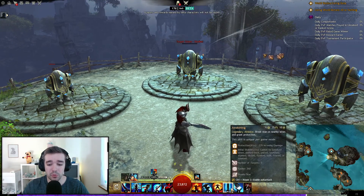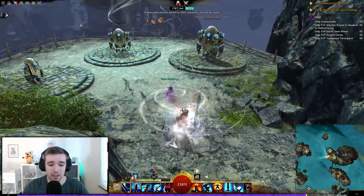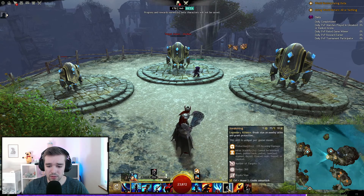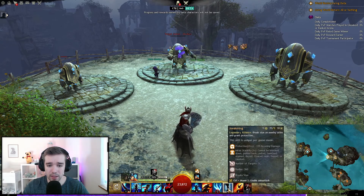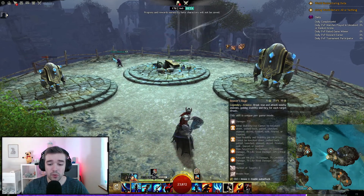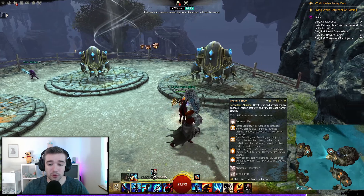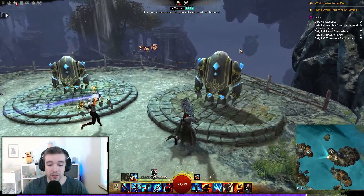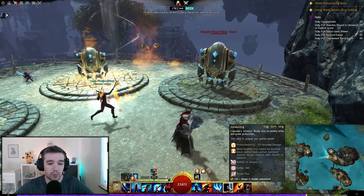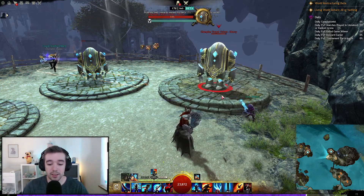Then we have Awakening: break stun on nearby allies and grant protection and stability. And it replaces with Riva's Rage: break stun and attack nearby enemies, gaining stability and fury for each target struck. That reminds me of the Barbarian from Diablo 2 — you're like shouting. That's actually pretty cool.